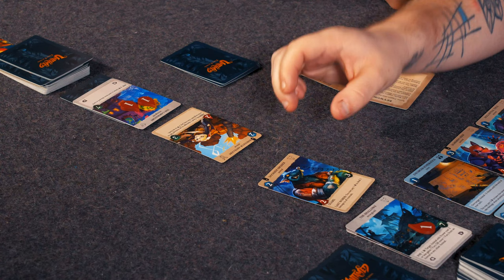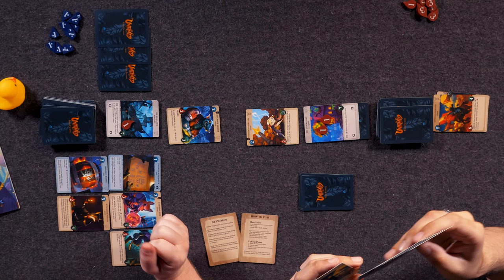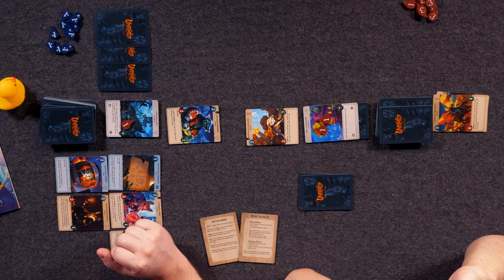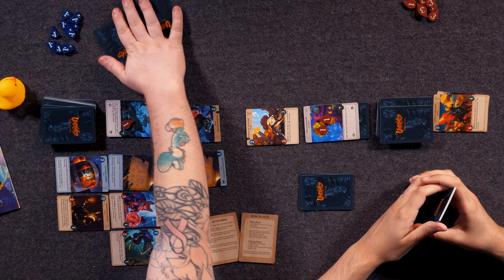I'm going to play Dockside Bruiser. He has a guard ability and a last words ability — you may pay one to deal one damage to all animals when you destroy him, so a little bit nasty. I spent two on him, then I'm going to spend a third on Enforcer Schematics, going to give him plus two power level. So he's going to have a total of four attack this turn.